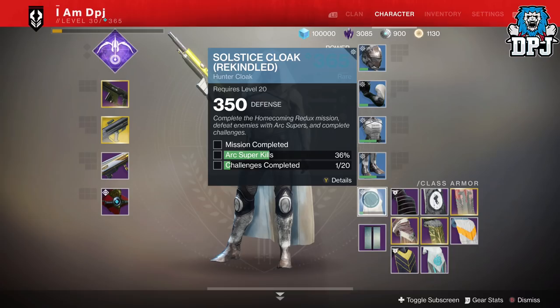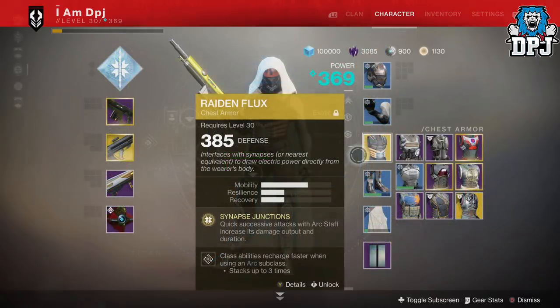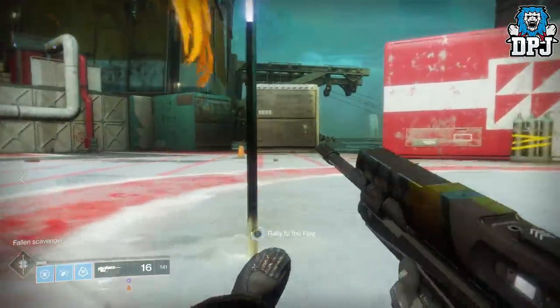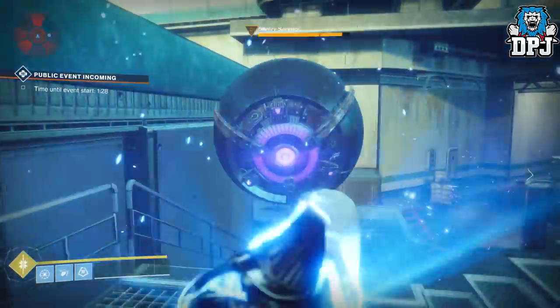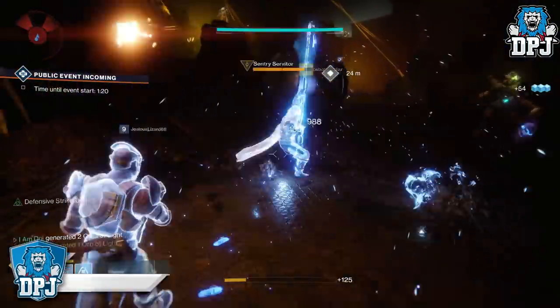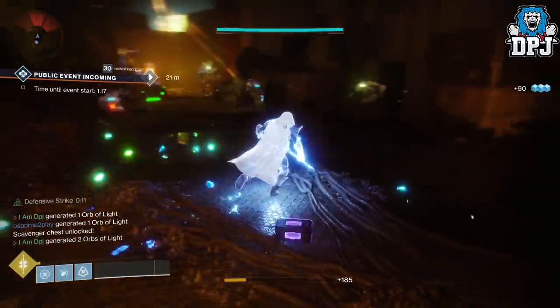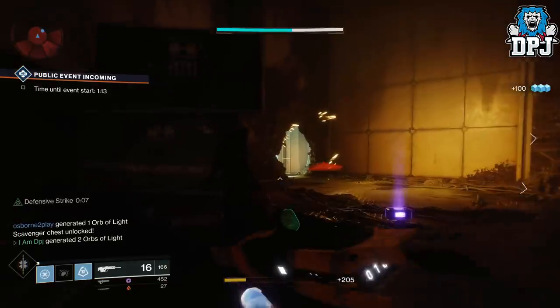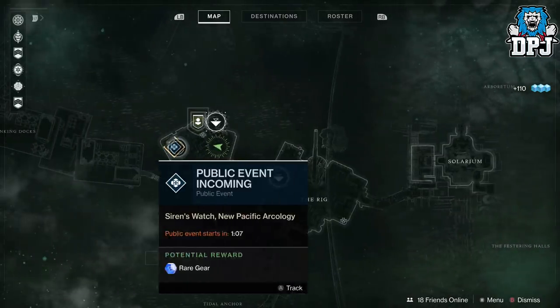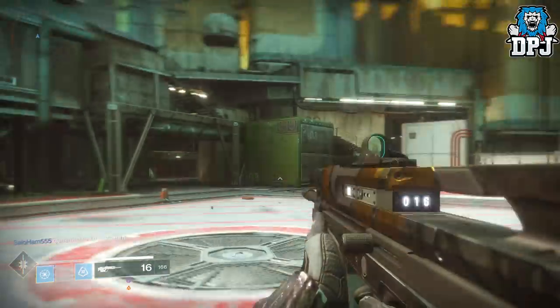For the Hunter's class item you need to complete the Homecoming Redux mission, complete 20 challenges — any planetary challenges which aren't that hard — and get arc super kills. For arc super kills, using Raiden Flux isn't a must but it really helps. Find a planet where a public event timer is about to spawn in, travel there, rally the flag, get your super, find a group of enemies or a lost sector, and take out as many as you can. Rinse and repeat. If the event has despawned, find another public event on another planet and do the same thing.